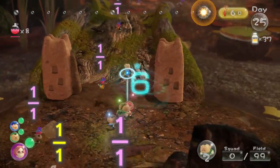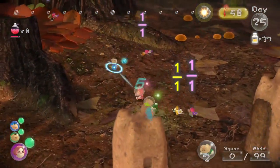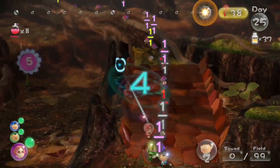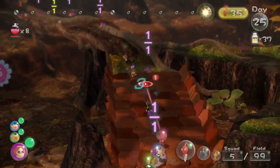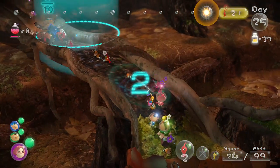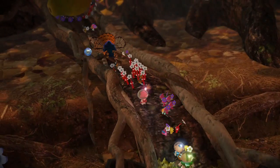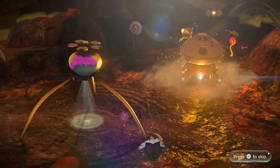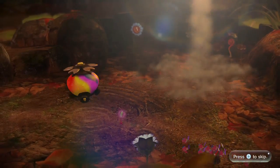Out of all the resources you have to manage, it's time that creates the most tension. Since it isn't safe to linger on the planet's surface after dark, you have to finish your work and gather your Pikmin before the sun goes down. Each in-game day only lasts 15 minutes, and if you don't plan your day well, you may be interrupted in the midst of a boss battle, or find yourself without enough time to regroup, leaving stray Pikmin to serve as late-night munchies for the creatures of the wild.